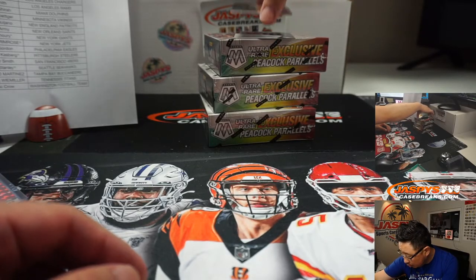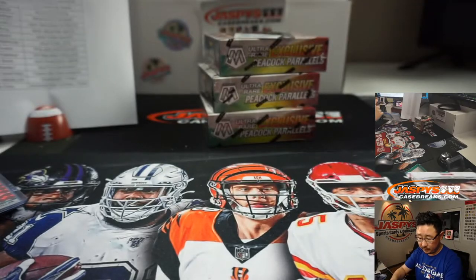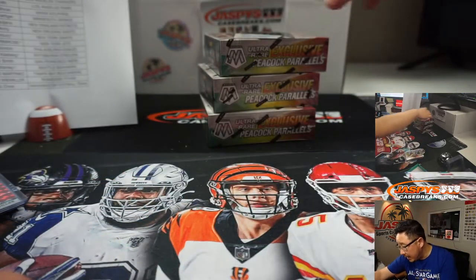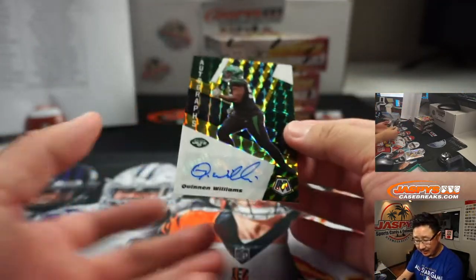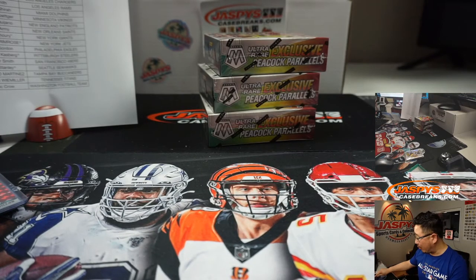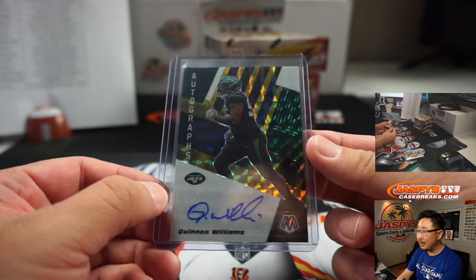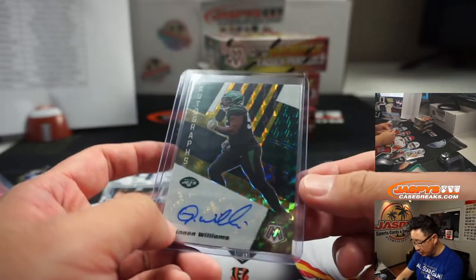We got Hall of Fame Troy Polamalu up here. Silver. Steelers — Nick Casper. And the autograph is going to be Quinnen Williams, seven out of eight — nice one for Robert Primrose, who got randomized the New York Jets in the team random in the mini break. Wow. And that background is really nice — that's actually the dark green of the Jets back there.